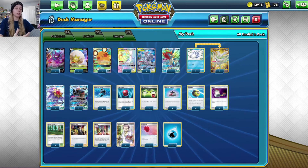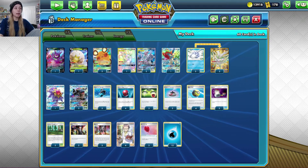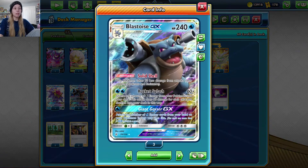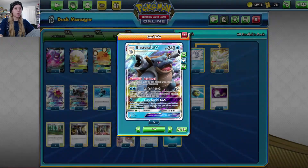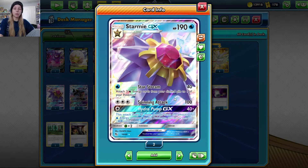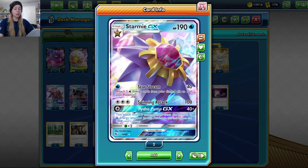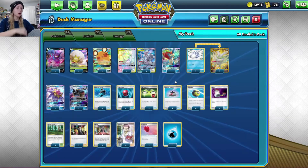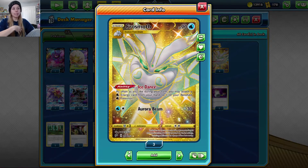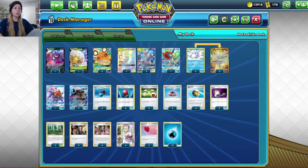The reason I added Energy Switch is because a lot of people are playing Crushing Hammers and cards that remove energy from your Pokemon. Frosmoth cannot attach water energy to Mewtwo, so you do need the two energy to use Rocket Splash. While Starmie allows you to attach water energy from your discard pile, it still isn't super favorable if you've already taken damage. With Energy Switch, once we've used Ice Dance to get energy onto the board, we can move it to Mewtwo if needed.